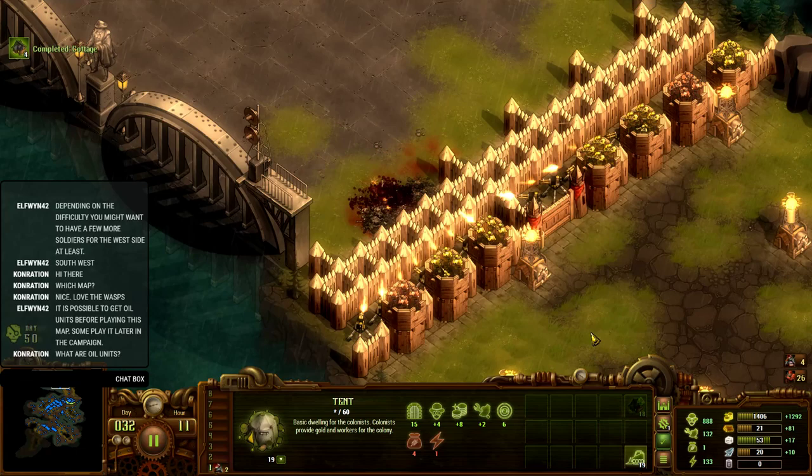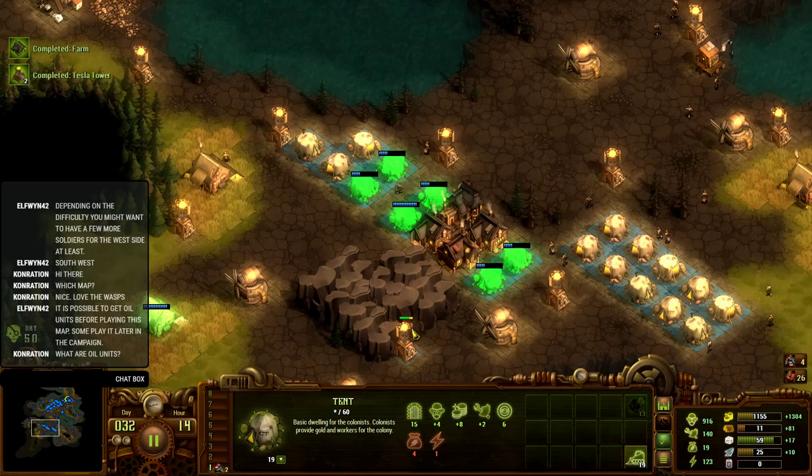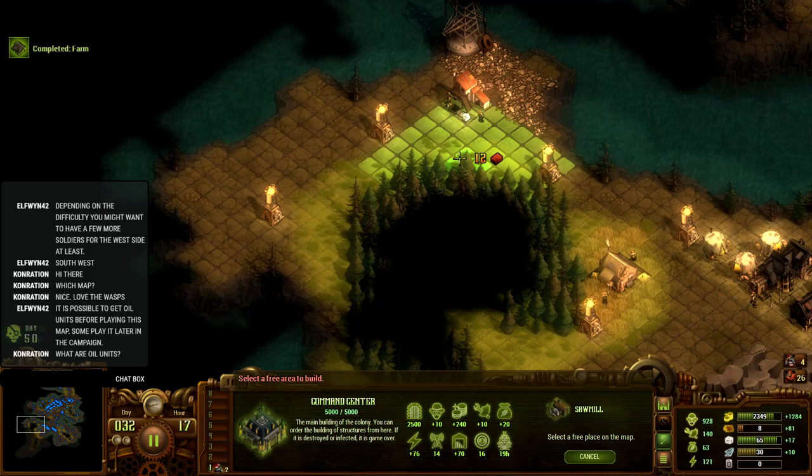The train has arrived at the station. Farm should be coming online — that should get me more food and allow my tents to upgrade to the next stage, to cottages. This thing comes online and once again I'm going to need more wood. 18, 21, 23 even.